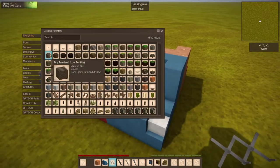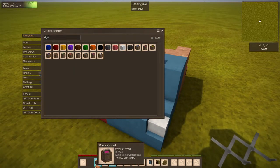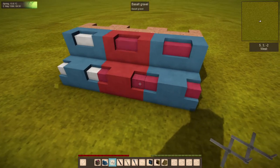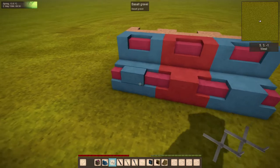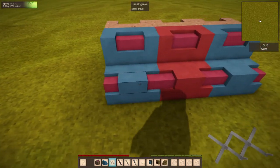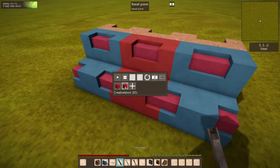But wait, there's more! If you have a container of dye in slot one, it will do a little cross-reference and pick an appropriate creative mode block — solid color blocks that you usually don't have access to.